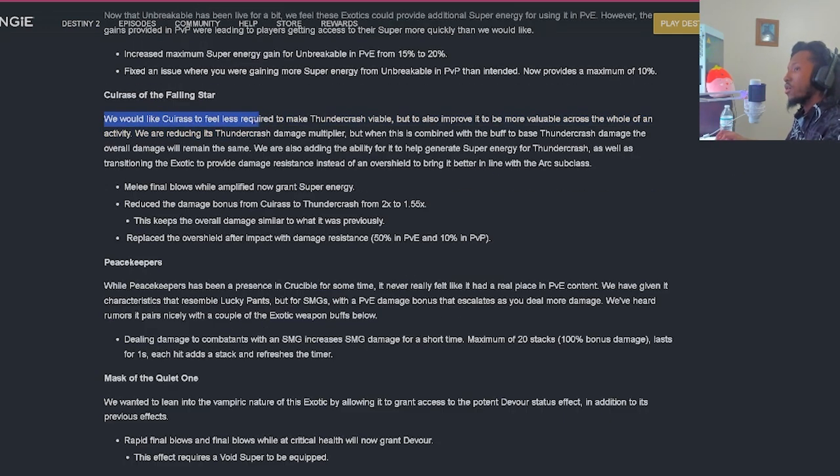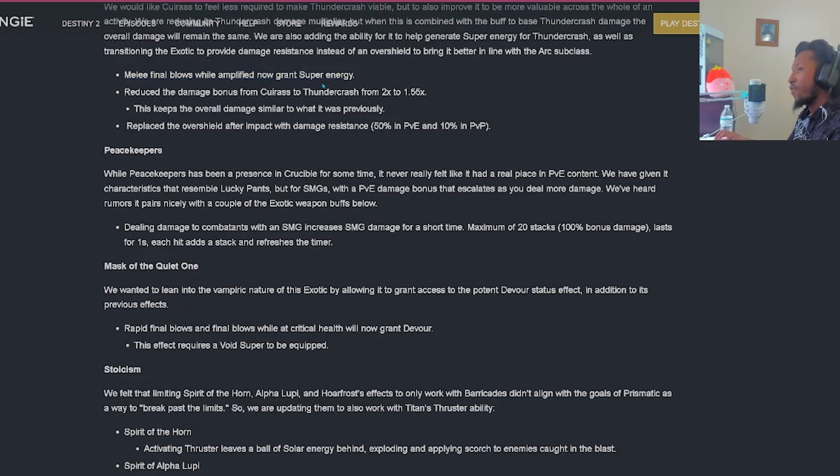Cuirass of the Falling Star: they want it to feel less required to make Thundercrash viable while also improving it to be more valuable across the whole of an activity. They're reducing its Thundercrash damage multiplier, but combined with the buff to base Thundercrash damage the overall damage will remain the same. They're adding the ability to help generate super energy for Thundercrash, and transitioning the exotic to provide damage resistance instead of an overshield. Melee final blows while amplified will now grant super energy. The damage bonus from Cuirass to Thundercrash is reduced from 2x to 1.55x. They replaced the overshield after impact with 50% damage resistance in PvE and 10% in PvP.